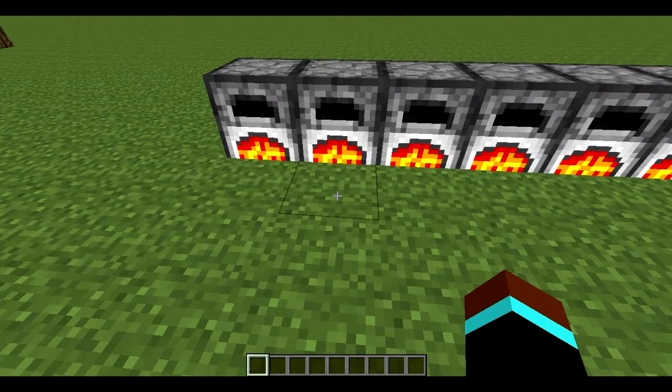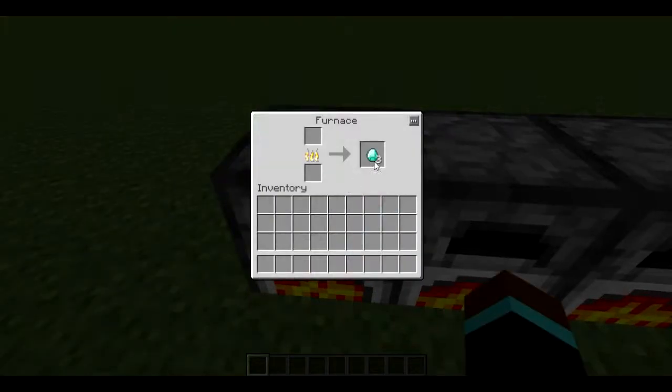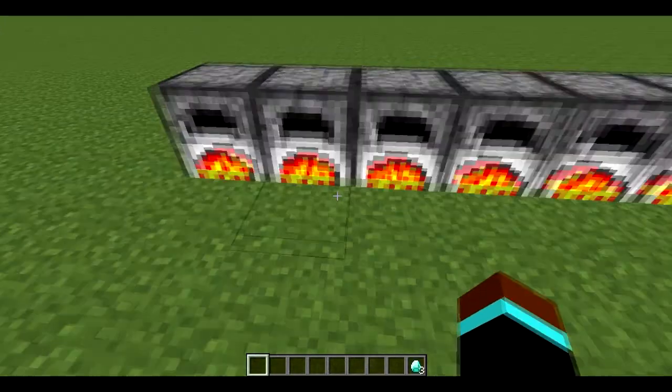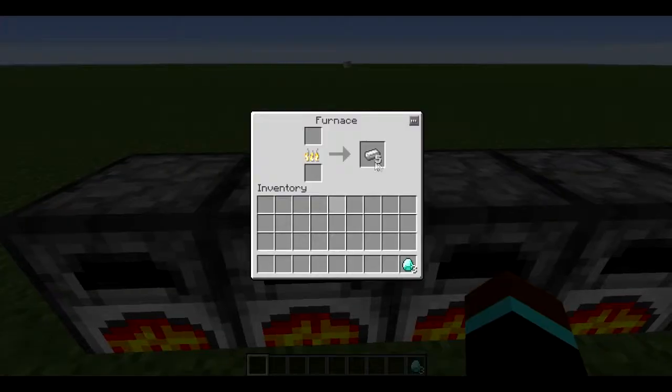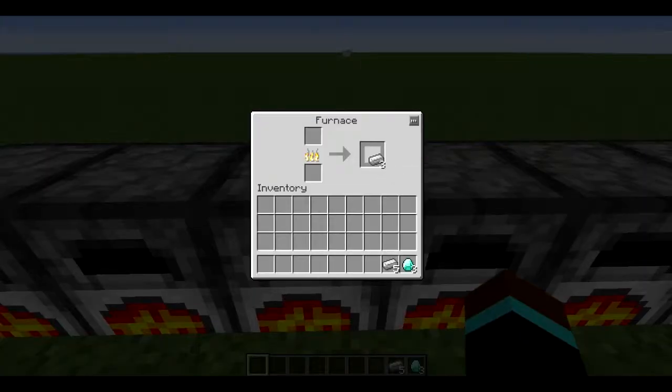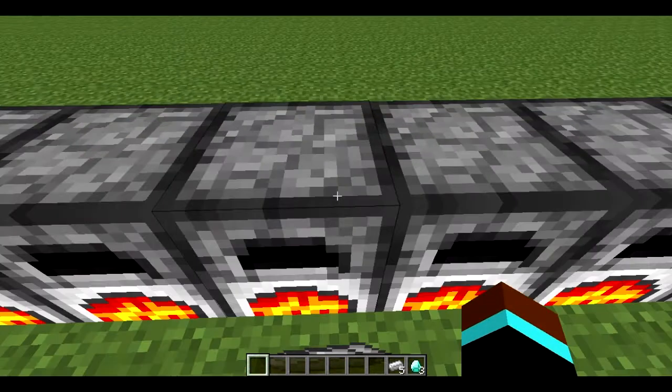So basically what happens is, from a diamond helmet, you get back a certain number of diamonds after you smelt it. In this case we got three, and it usually is around three for a diamond helmet. You also get iron back.